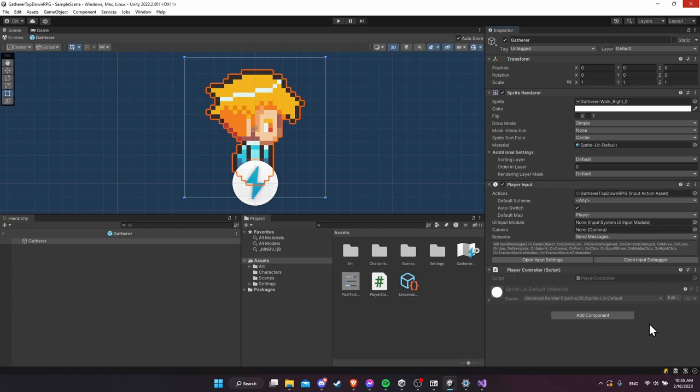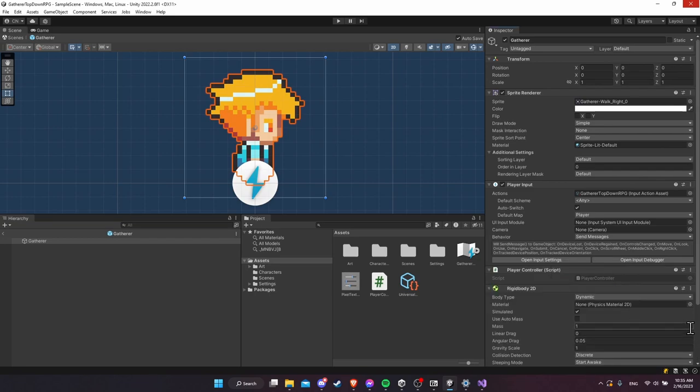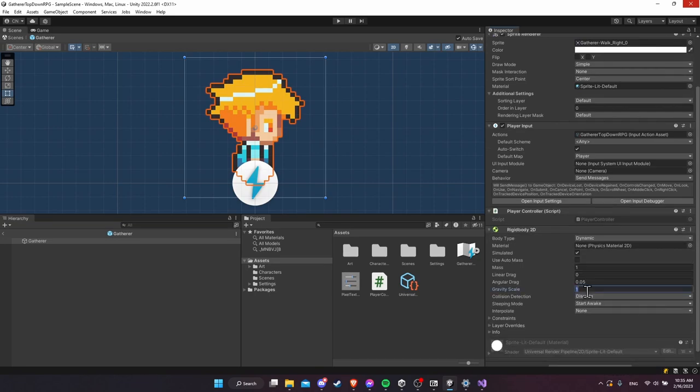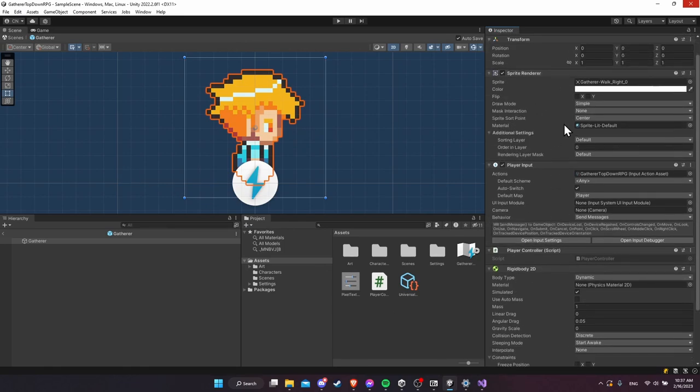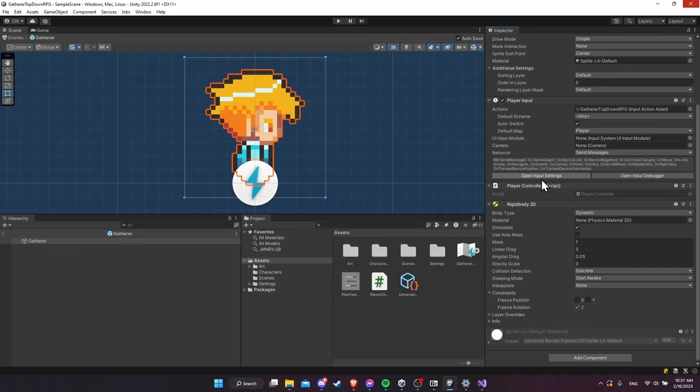To move our player using the input direction, we need a Rigidbody2D. Add a component — Rigidbody 2D, since this is a 2D game. Leave it in dynamic mode, but set gravity scale to zero since this is top-down and the character won't fall like in a platformer. Under constraints, freeze the Z rotation so that if something bumps the character, the sprite won't spin around like a ball rolling. Remember, I'm adding this to the prefab so it synchronizes across all instances in the game.